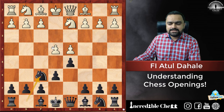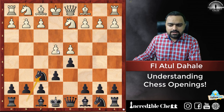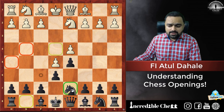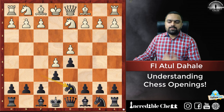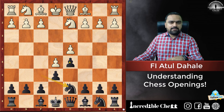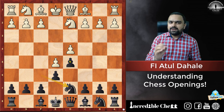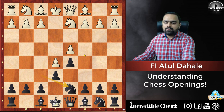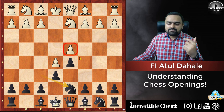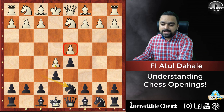Here we are going to play Knight F6, attacking the pawn on E4. If White pushes E5, which is a very natural move, then Black plays Knight D7. Our pieces are a little bit cramped but don't worry. As I said, we are going to attack the pawn base. D4 is the pawn base, but another alternative is to attack the pawn on E5.